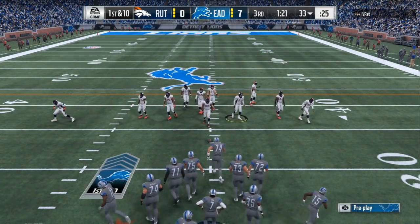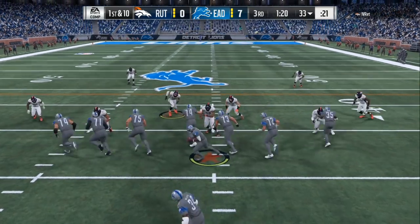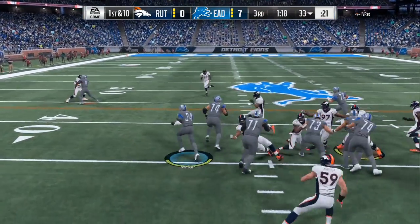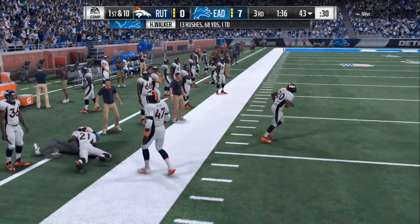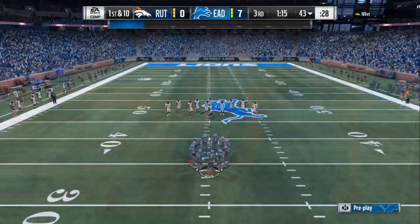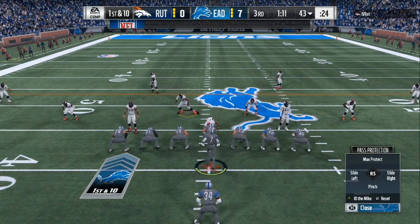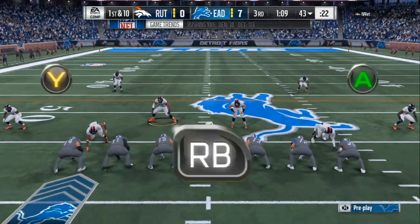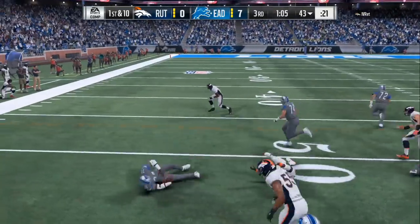I can see two cornerbacks to the outside of my tackles, so it's time for me to keep on pounding the ball. If it ain't broke, why fix it? A lot of people complain that all people do is run stretch inside zone — this is the perfect situation why you would do this. Usually you can go into cover three, cover two, cover four beaters, but when somebody's got cornerbacks on the field like this and the middle is wide open, all you got to do is follow your blocks.